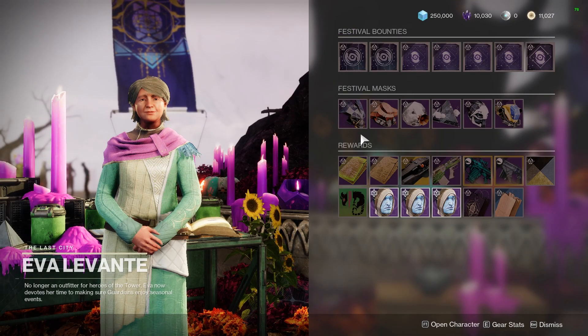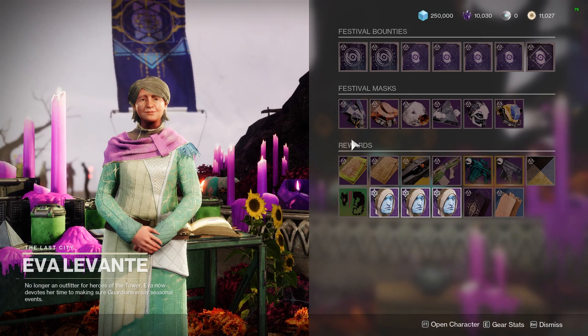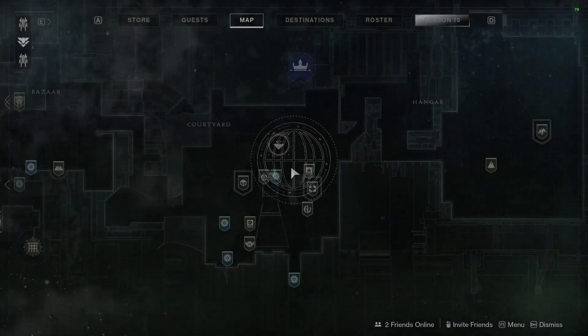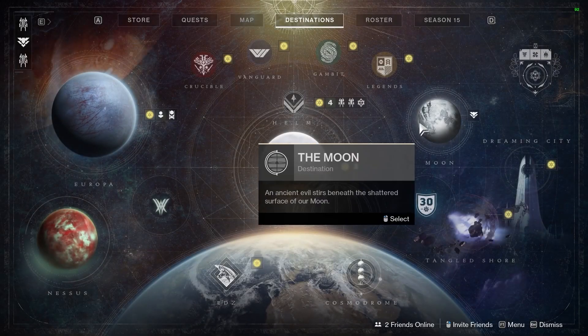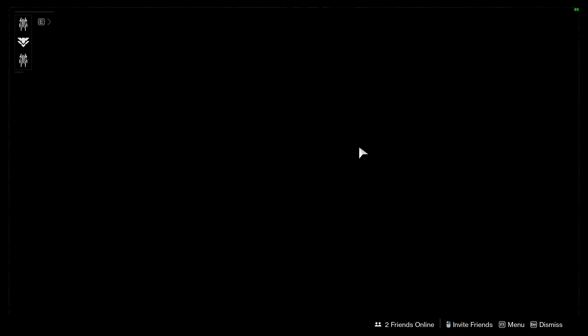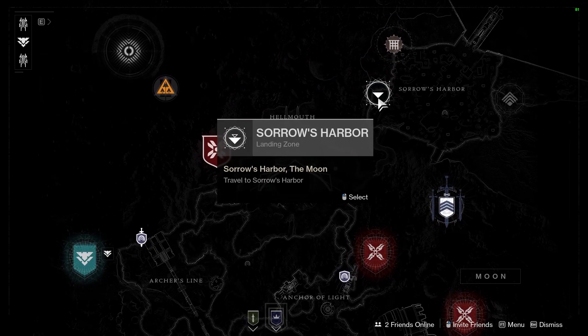I'm going to show you guys a spot where you can grind a ton of candy very quickly. I am not going to talk about the Shattered Throne method or the Last Wish Raid method. Simply open up your map and go to Destinations, then over to the Moon. On the Moon, go to the top right-hand side to Soros Harbor. This is available for free-to-play players as well as people who own any part of the game.